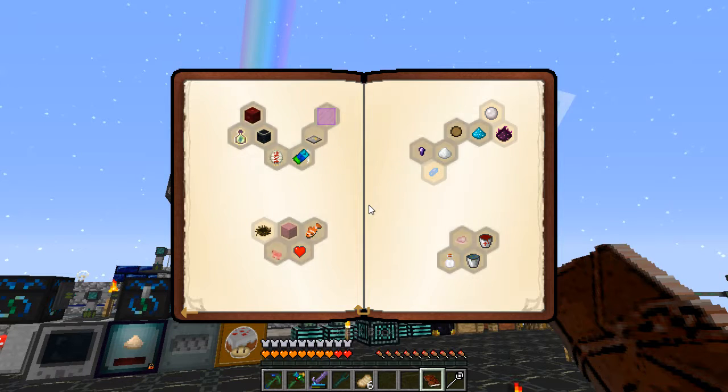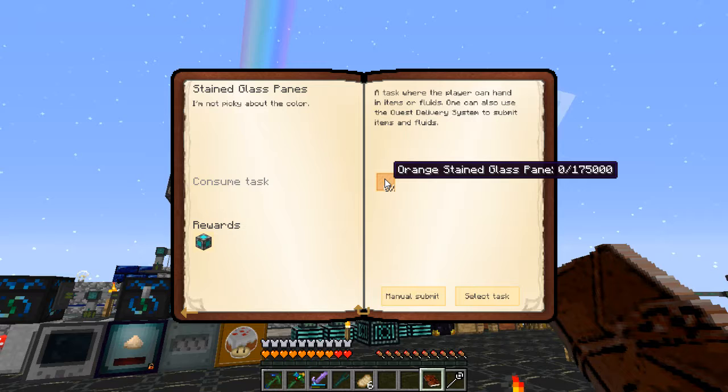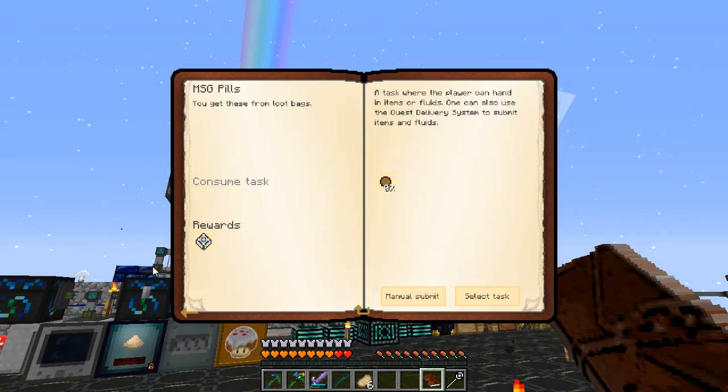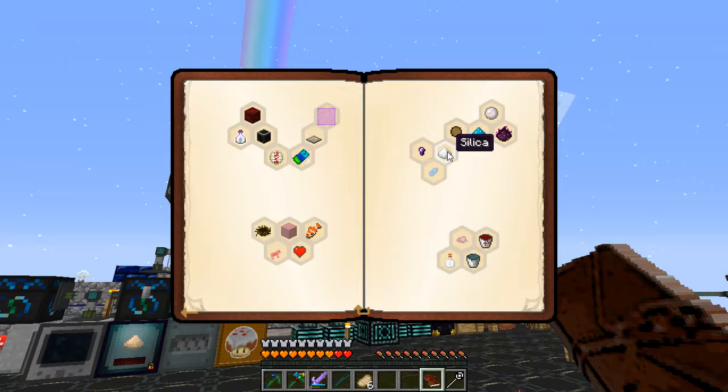What else we got going on here? Stained glass panes — I think these have to be vanilla. We can do some of these quests here and we can get some ME storage disks and whatnot.